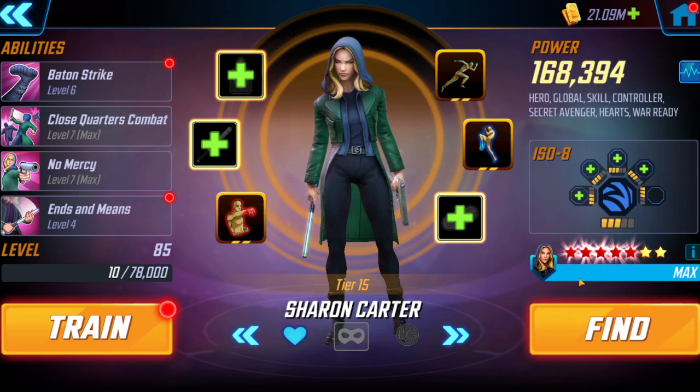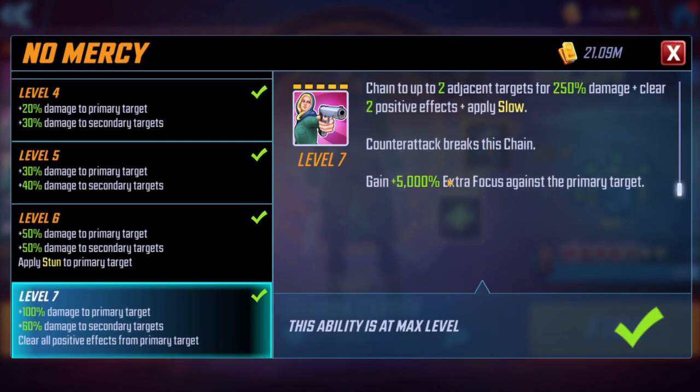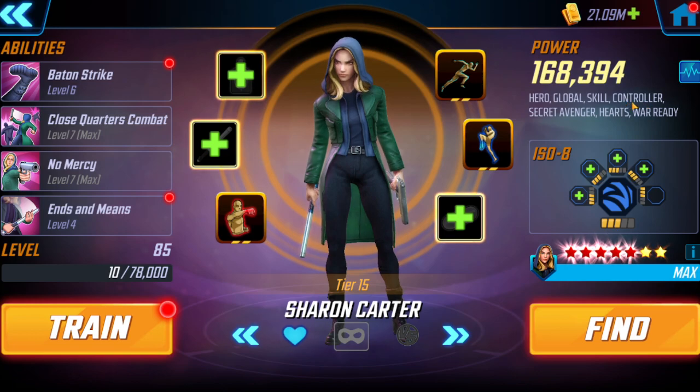Things can go wrong, as you're going to see in these videos. The ability block is necessary on the opponent's Morgan, so that's still going to come into play. Looking at Sharon's ultimate, she gets 5,000% extra focus for her stun, giving her around 700,000 focus — which means she's going to stun Morgan. The reason you need to ability-block the opponent's Morgan first is because she's a controller.